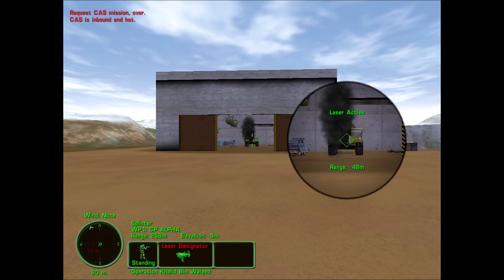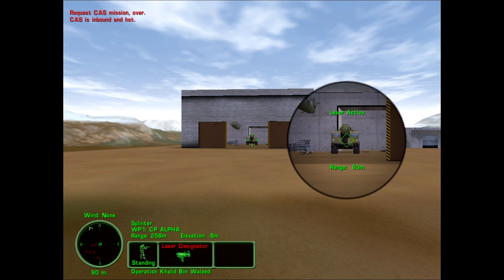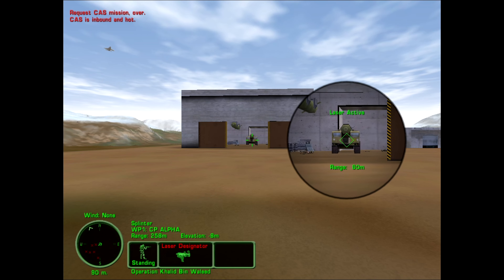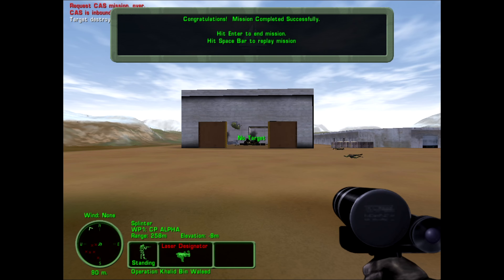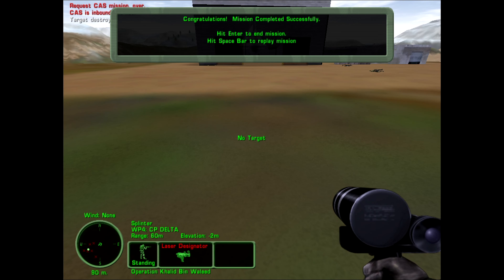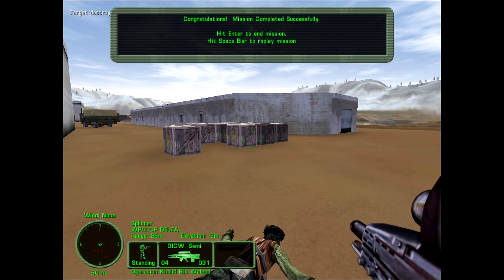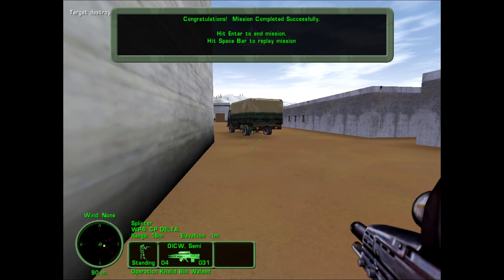Viper 3-3 requesting close air support. I don't want to be further away since they do have some SCUD missiles in there. There's our air support — it just phases through the building. That's amusing. We don't have an exfil point? Oh, there IS an armory! So we weren't screwed. At least these Taliban SCUDs will not be terrorizing anyone today. Let's head to debrief — and of course by debrief I mean absolutely nothing.